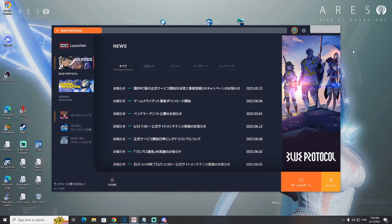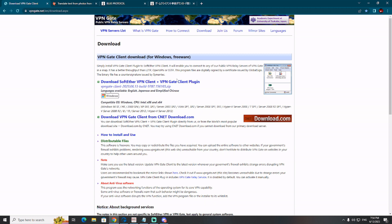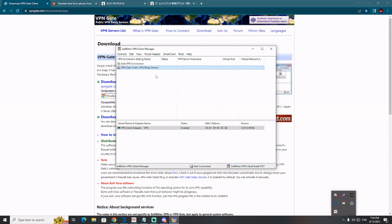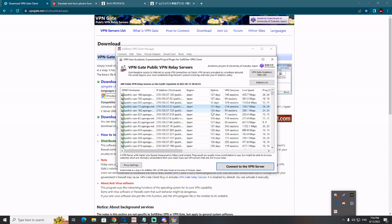Simple as that — this is the Blue Protocol launcher. You need to play around a little bit with everything here. The most important thing is this free VPN client — it's really working, it's completely free, and there are lots of Japanese servers available. Look at how many servers in Japan — no problem there. This is the most important thing.